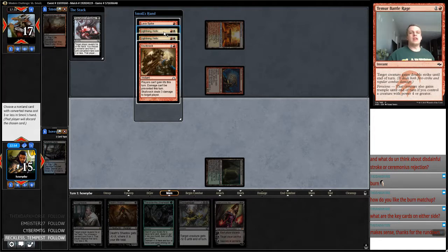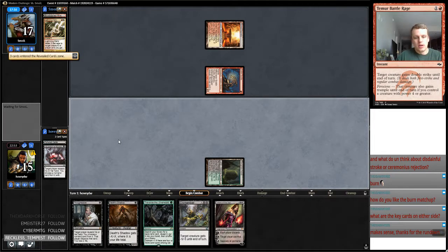I'm going to take Lightning Helix because I want them to cast Lava Spike, as it's going to allow me to play my Death's Shadow.